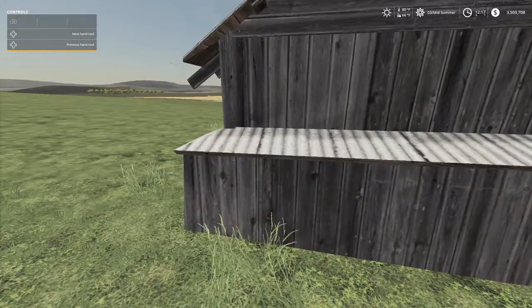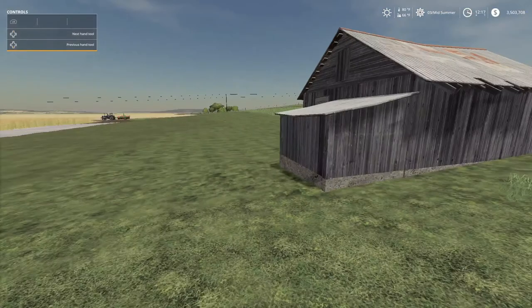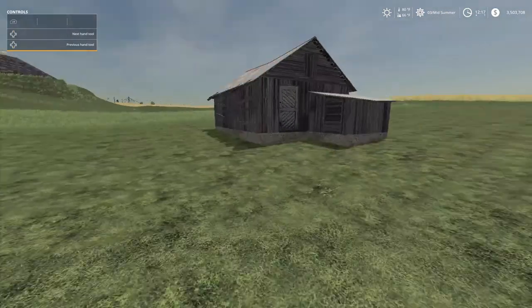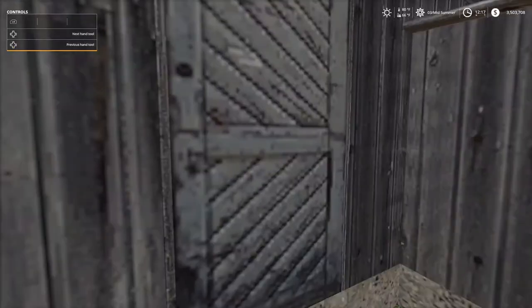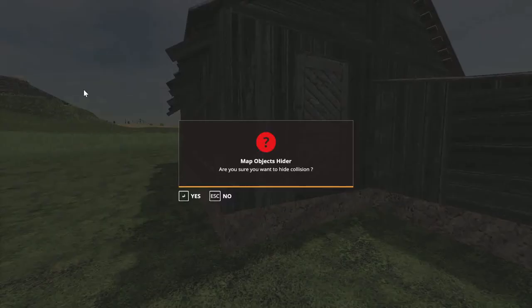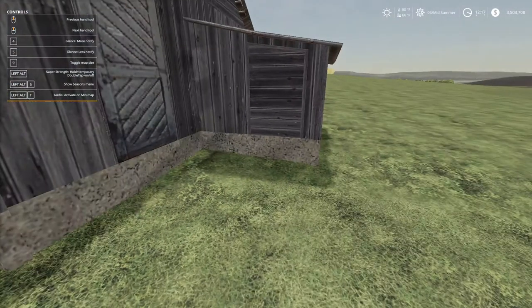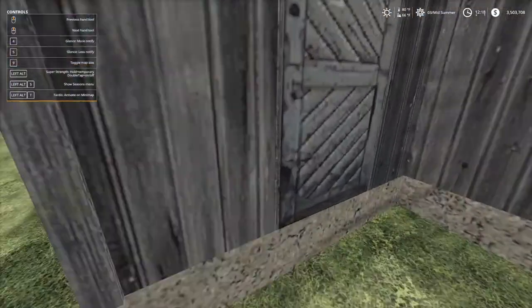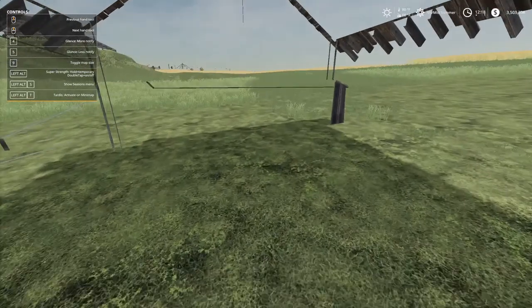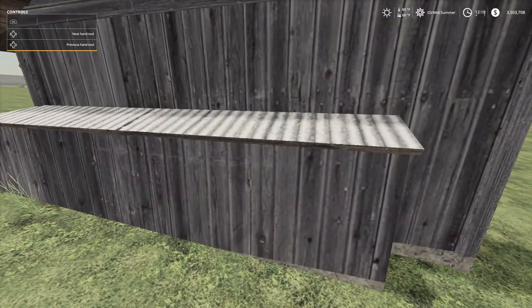I don't think there's anything in it. Looks like it's halfway underground, or I don't know what that foundation is on that side. Do we even have a door here? Yeah, we got a door. Well, we couldn't get in — it's all nailed shut by a post. Map Objects Hider — are you sure you want to hide collision? Yes. It lets us walk through it. That's not what I wanted — I wanted it to be disappeared. Like, gone.